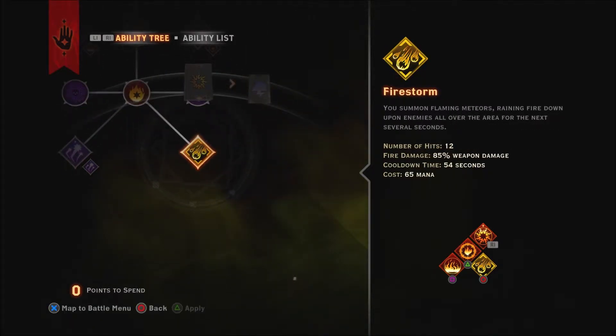Last but not least, you're gonna want Firestorm. Who doesn't like a ton of fire falling from the sky? It doesn't do a lot of damage compared to some of the other moves, but when there are a lot of enemies and you use it in combo with other moves — because it stuns too — it's really, really good. And if you're able to get two of them off at the same time, that's awesome.